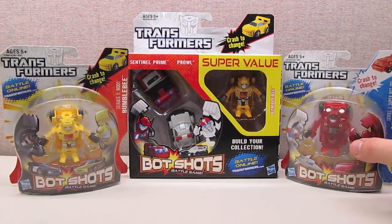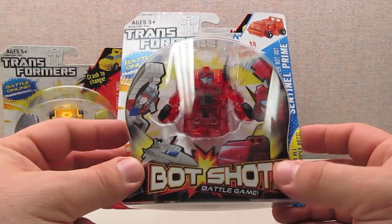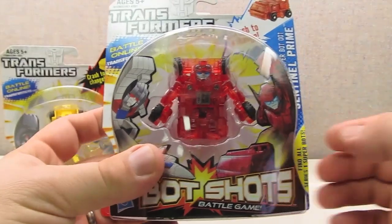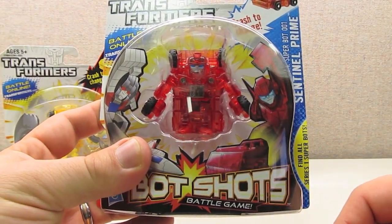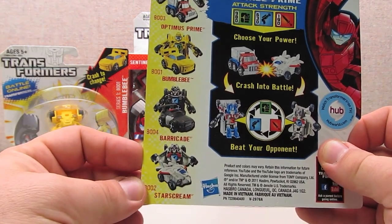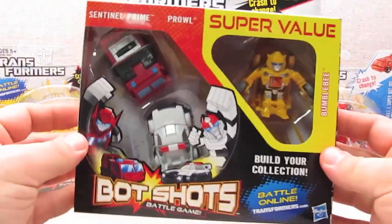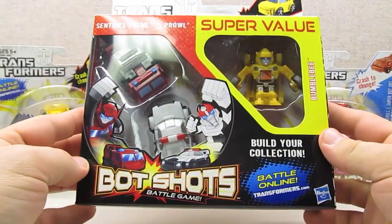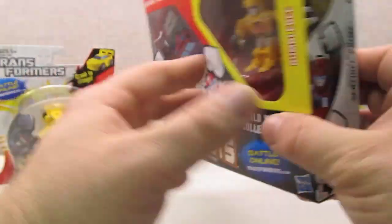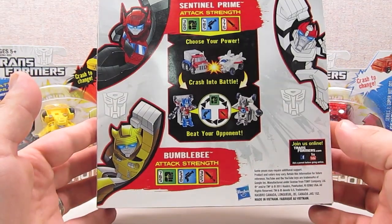The SuperBot has a different style of packaging. This is Sentinel, the first SuperBot, molded in translucent plastic. His packaging has blue on the right side instead of red, and the back shows all four illustrated with no mystery bot. The third form of packaging is the three-packs — an Autobot and a Decepticon three-pack — which come with two Bot Shots and one super value Bot Shot.